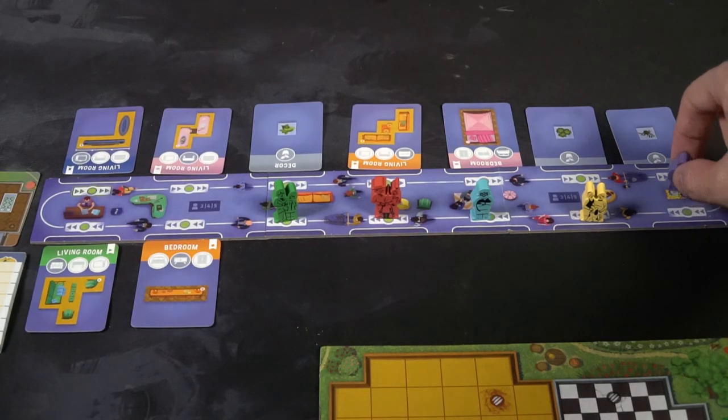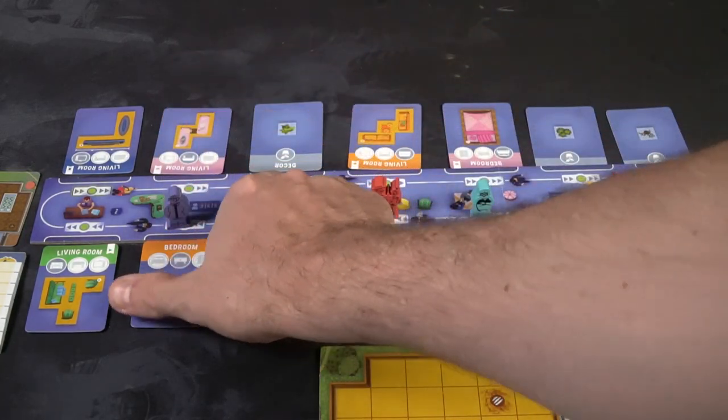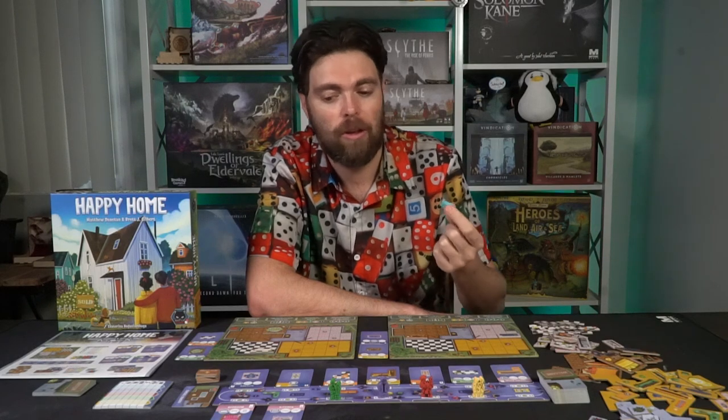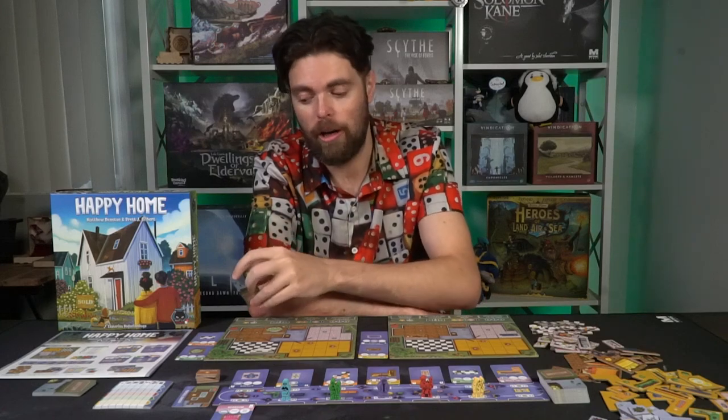Happy Home is a rondelle game, and rondelle games all work the same way when it comes to taking turns. The player who is furthest back on the rondelle takes a turn. This means a player in the back may take more than one turn, provided they're still in the back after their turn. They can select a place for their character anywhere on the rondelle as long as it reaches a card, then take that card and add it to their collection.